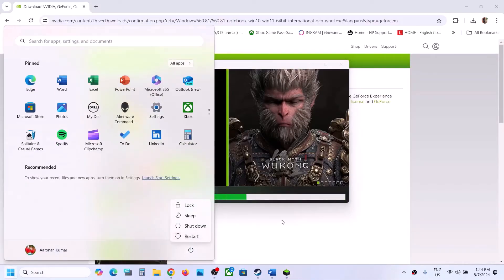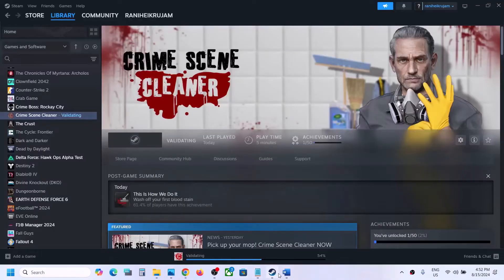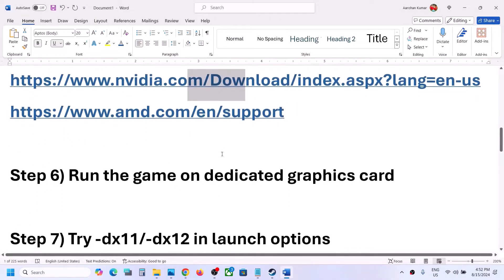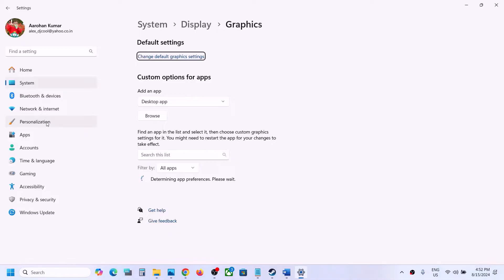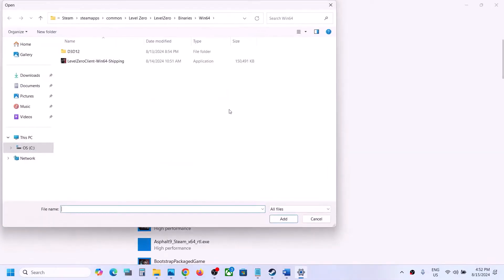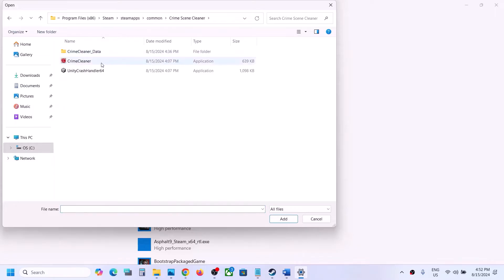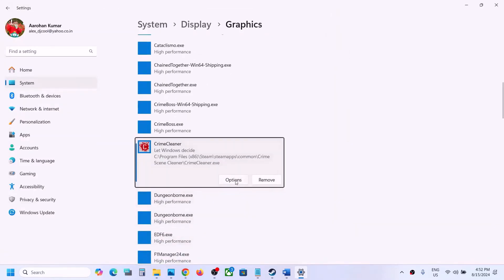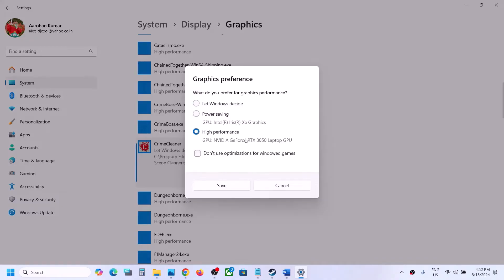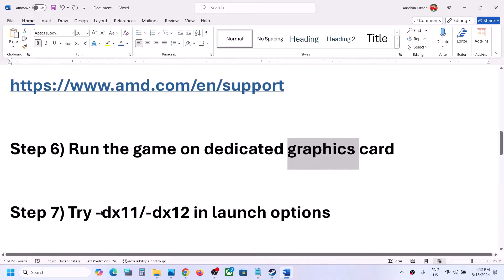The next step is to run the game on the dedicated graphics card. Type 'Graphics Settings' in the Windows search box, go to Graphics Settings, click Browse, go to the game installation folder, open the game folder, select the EXE file, and click Add. Once the game is added, click Options, select High Performance, click Save, launch the game, and check.